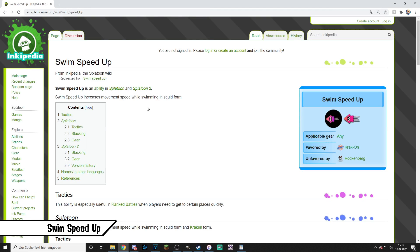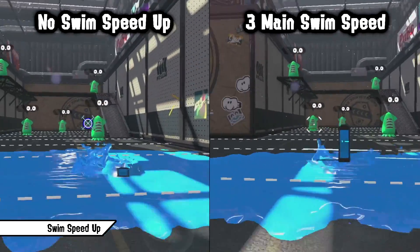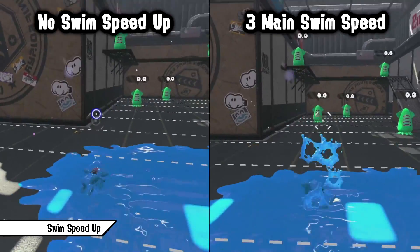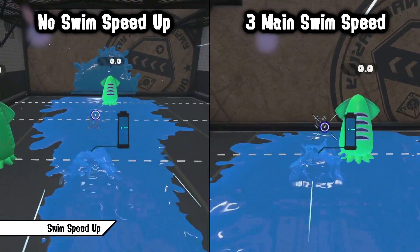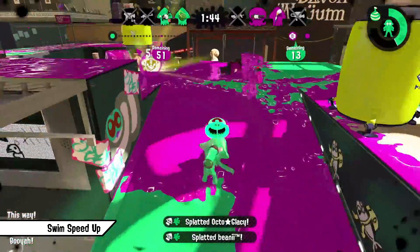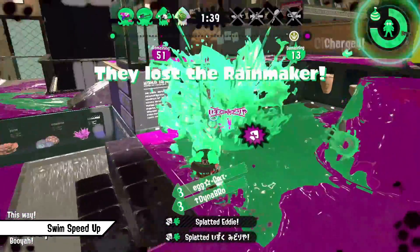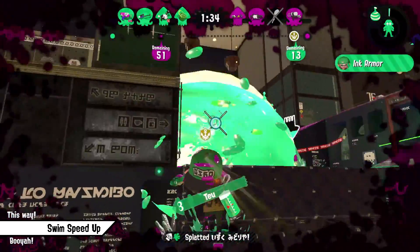First up, Swim Speed. Swim Speed Up increases movement speed while swimming in squid form. It's one of the most universal abilities in the game and is effective on almost every weapon — just being faster in your own ink makes your movement so much smoother, you get places quicker, and most importantly you are way harder to hit. While every weapon benefits somehow, especially slayer weapons and short range weapons benefit most. As a slayer you want to go places fast to claim space and get kills. Short range weapons like the Sploosh, Roller or Trislosher need to get close to opponents to be effective.